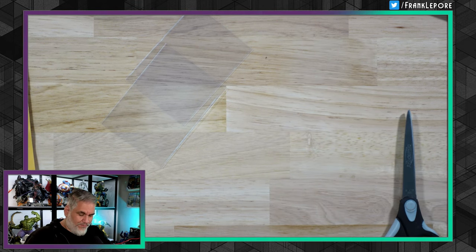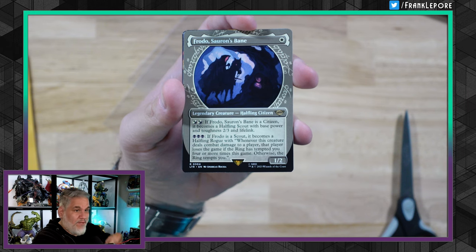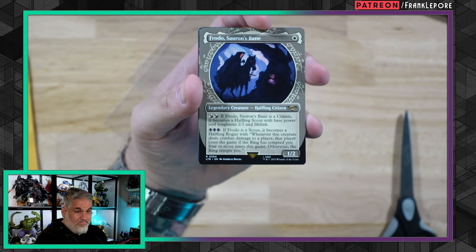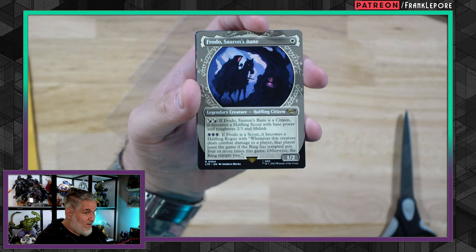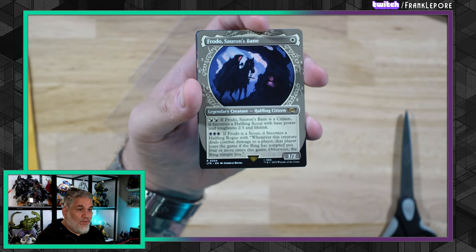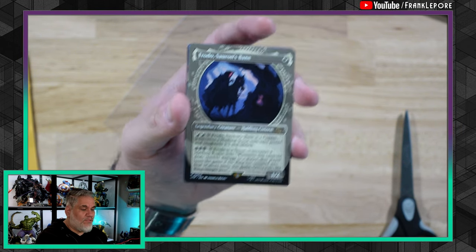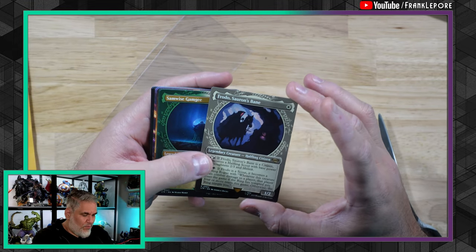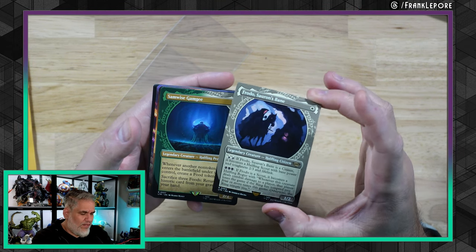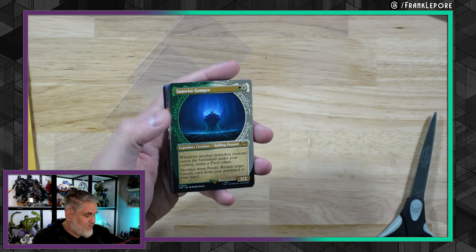Apparently this is the only Frodo, and it is Frodo, Sauron's Bane — a 1/2 for one. If Frodo is a citizen it becomes a halfling scout with power and toughness 2/3 and lifelink, so it's a two-mana 2/3 lifelinker — pretty good. For three black, if it's a scout it becomes a halfling rogue with 'whenever this creature deals combat damage to a player, that player loses the game if the ring has tempted you four or more times, otherwise the ring tempts you.' That's a cool design. Usually my orders come from going down the lists on Magic Online — I'll see Frodo as a three-of in a deck and pick up three.